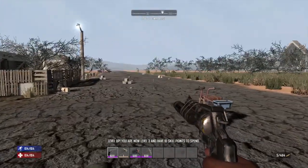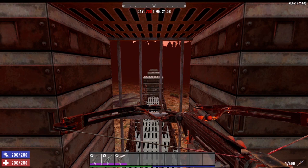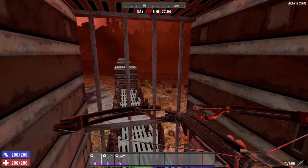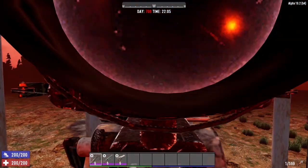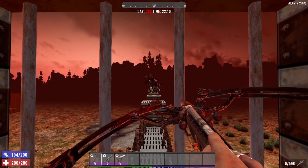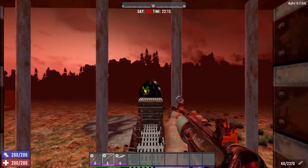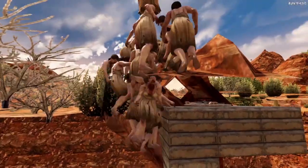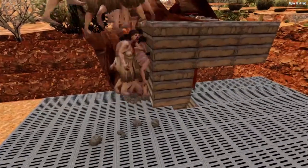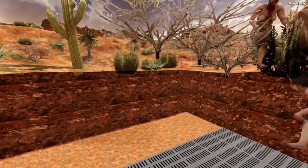Designing a horde base on console is completely different from the PC version because the zombie behaviors are so different. On the console version, underground bases were king because zombies could not go underground. However, the PC version completely changed that. Now instead of dumb, stupid zombies, we have MIT graduate zombies — these zombies somehow know the best, straightest, quickest way to get to you regardless of your design. Thinking about building an underground base? That doesn't work much anymore, because the new zombies have auger hands and will quickly dig down to you. The zombie pathing and AI in Seven Days to Die has changed dramatically.